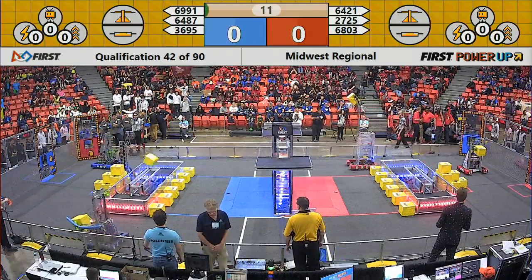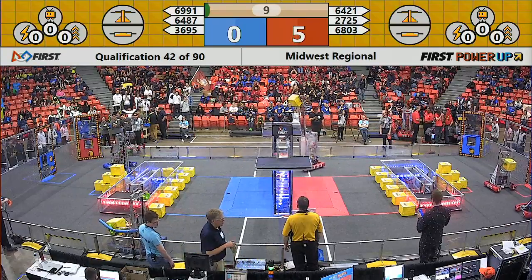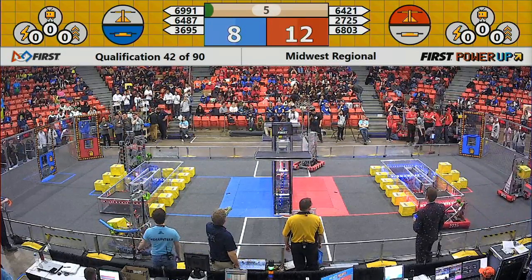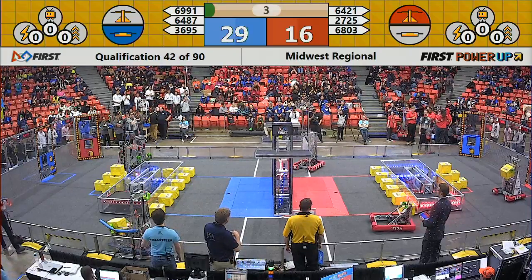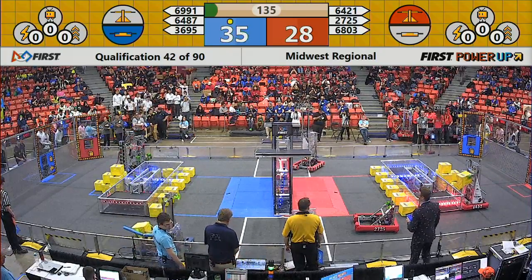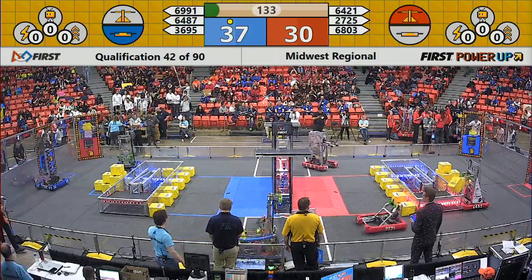Two Red Alliance robots come off the wall for Autonomous. 6803 High Panda plopping down a power cube, gaining control of the center scale. Meanwhile over on the Blue Alliance, all three Blue Alliance robots going past the auto line, earning them a ranking point.